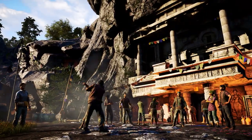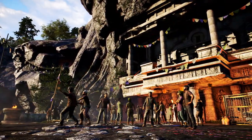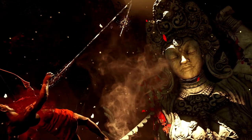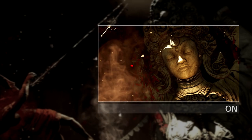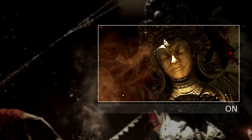HBAO Plus, which stands for Horizon Based Ambient Occlusion, improves upon existing ambient occlusion techniques to add richer, more detailed, more realistic shadows around objects that occlude rays of light. Compared to previous techniques, HBAO Plus is faster, more efficient and significantly better.